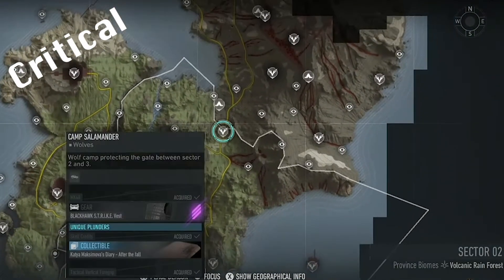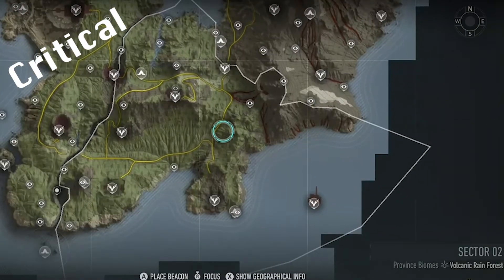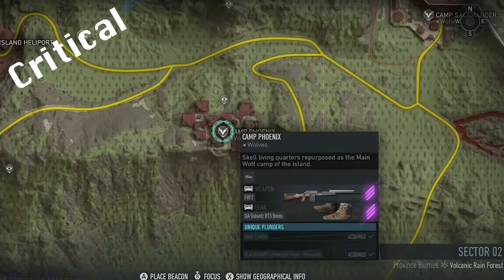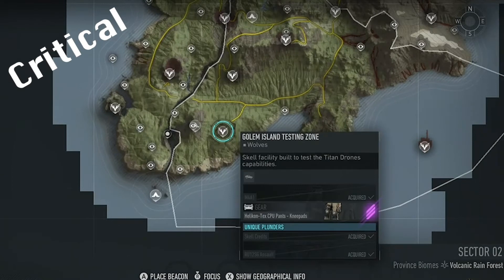Gargoyle requires three intels at Camp Salamander before you interrogate the two redheads, one at Camp Phoenix and the other down at Missile Site Ruins. Once you've interrogated both guys you'll need to input the password into the node at Testing Zone.